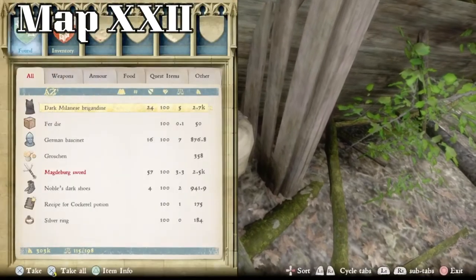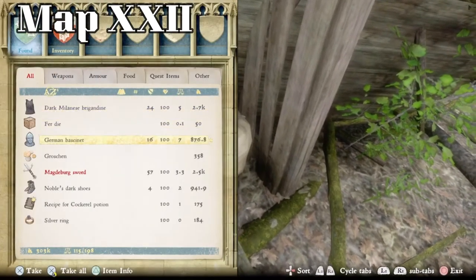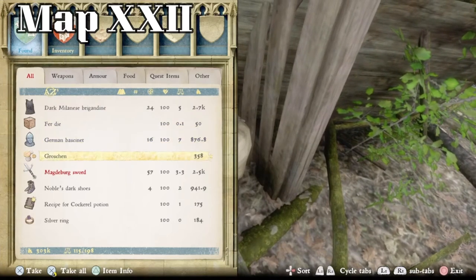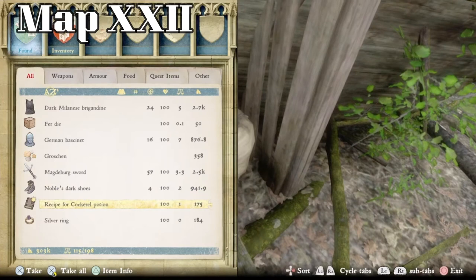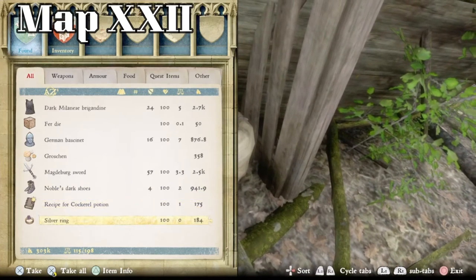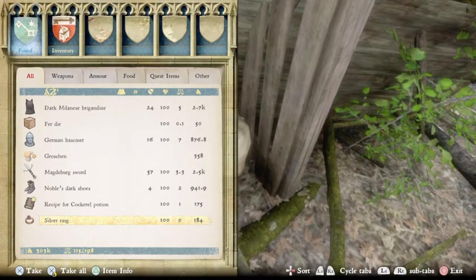Let's check out what's inside the sack: a dark Milanese brigandine, the fair die, a German bassinet, 358 groschen, a Madgeberg sard, noble's dark shoes, a recipe for cockerel potion, and a silver ring. With that being the last one in the area, that's not a bad haul.